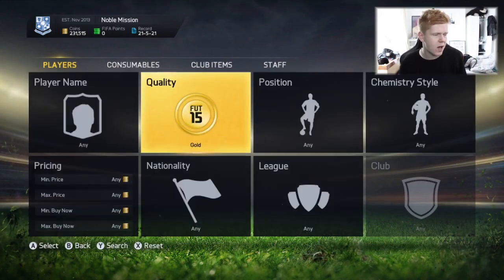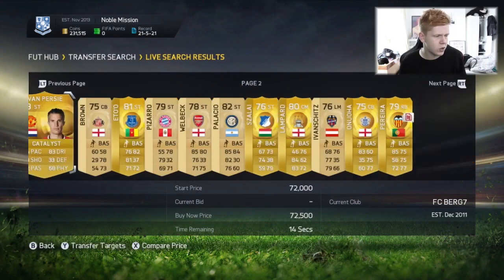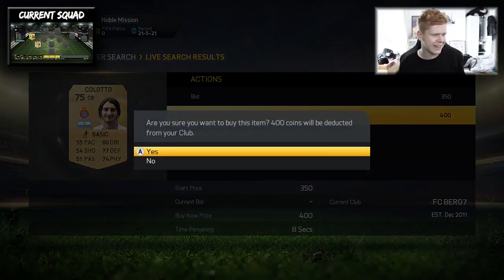We are going to make it gold and we're going to buy the third player off the third page. One, two, three - third player off the third page. We have got Colotto. We can work with that, I think.